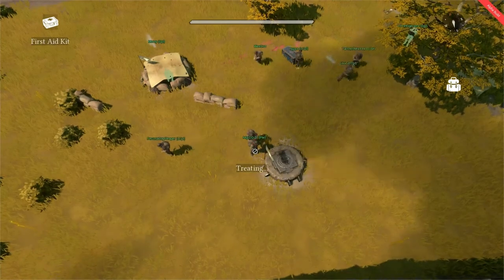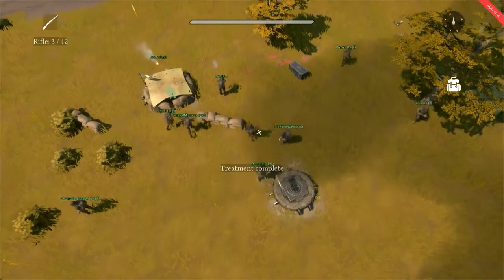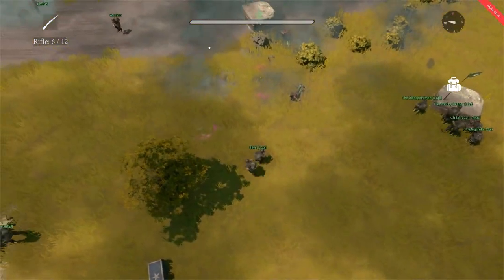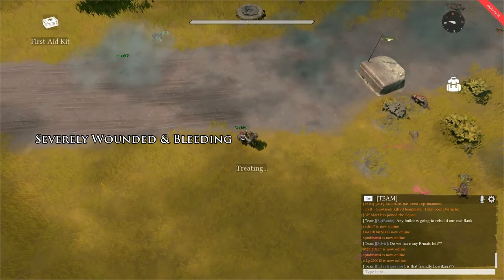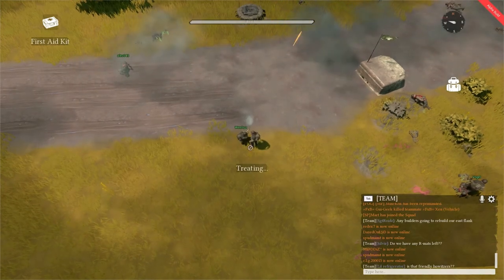If there are red, visible wounds on the model, then they have taken a moderate to severe amount of damage. If the character model is both visually wounded and there are red blood particle effects sprouting from the model, then that character is actively bleeding out and will soon collapse into a critically wounded state if the bleeding is not staunched by you.